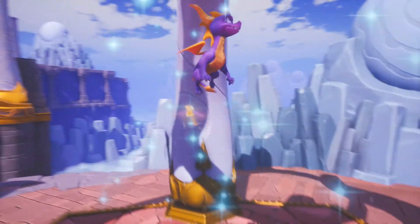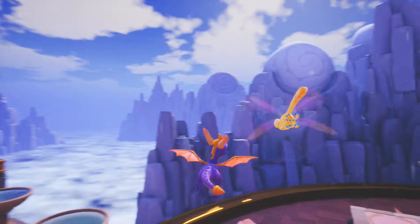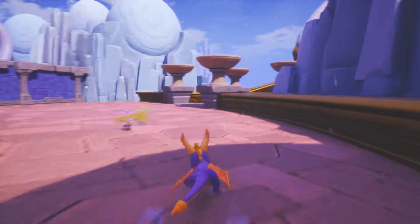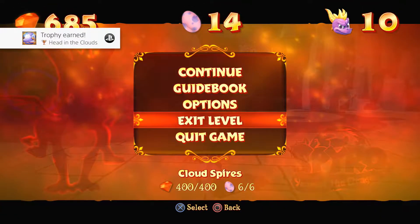For the Cloud Spires achievement, all you have to do is get up on the ledge, go left, glide all the way down, and achieve a five-second flight without falling into the pit. And there you go — that is Cloud Spires done.